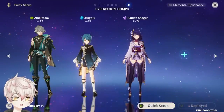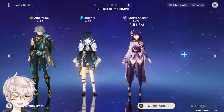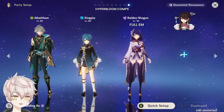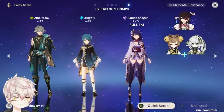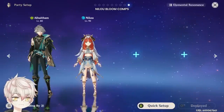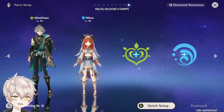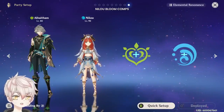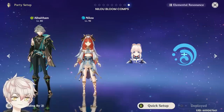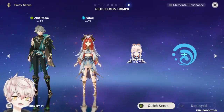Hyperbloom is a strong, low-investment single-target team: Al-Haitham, 1 Hydro, 1 EM-focused Electro, and 1 flex. Hydro is usually Xingqiu for interruption resistance or Yelan for passive on-field buffs via her passive. The Electro will usually be EM-built Kuki or Raiden. Flex options include Beidou for double Electro, Yaoyao or Nahida for double Dendro, double Hydro with both Xingqiu and Yelan, or Zhongli for shield and resistance reduction. For Nilou Bloom — a very strong AoE team — run Al-Haitham plus Nilou and either triple Hydro or double Dendro plus one Hydro. Yaoyao is required for healing in double Dendro; Kokomi is required for triple Hydro. Blooms created by Al-Haitham won't be as strong since he's not triple EM, but his personal damage compensates.